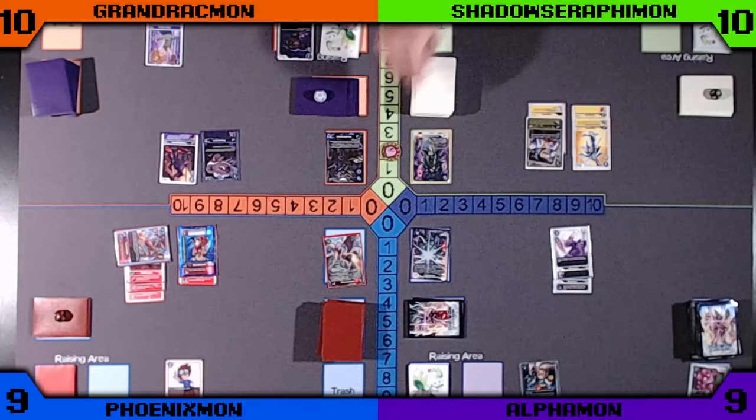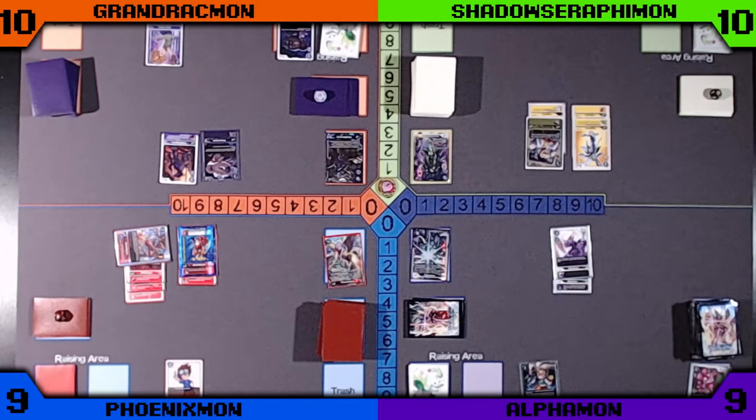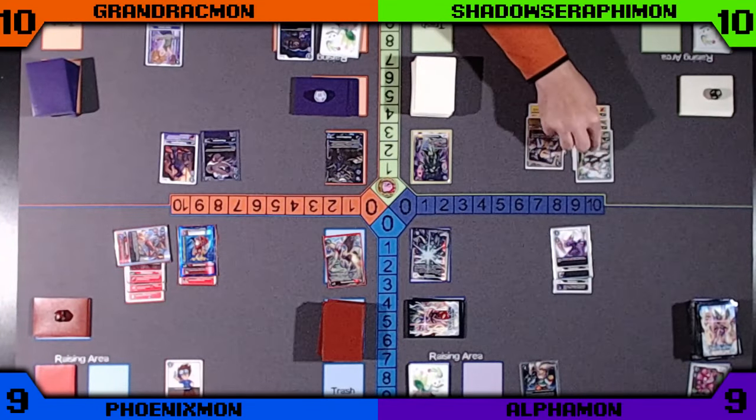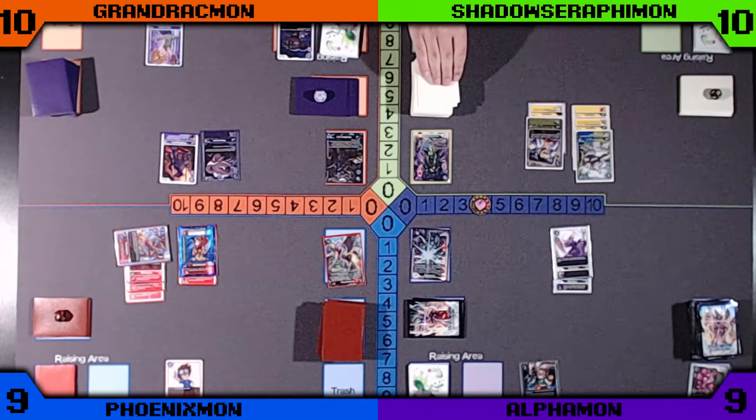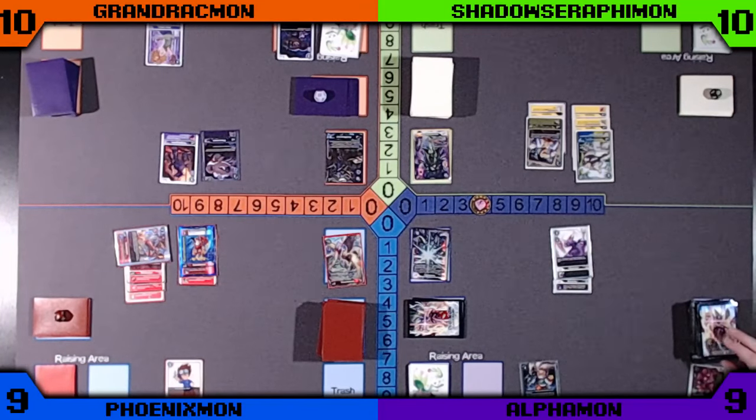Green goes on to digivolve into the Engemon, and then into the Shagamon to end the turn. The Indige Evolving ability is not triggered because Green doesn't have fewer than 5 security cards and did not use the Jogras.